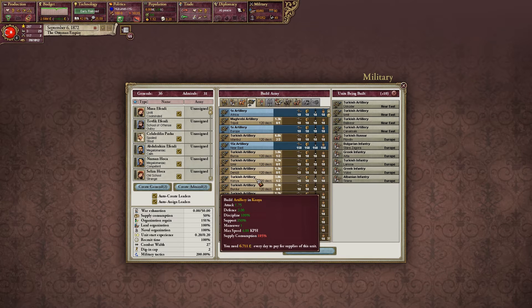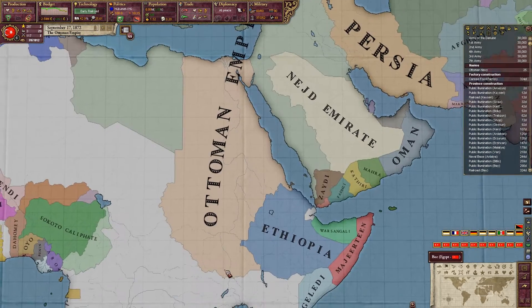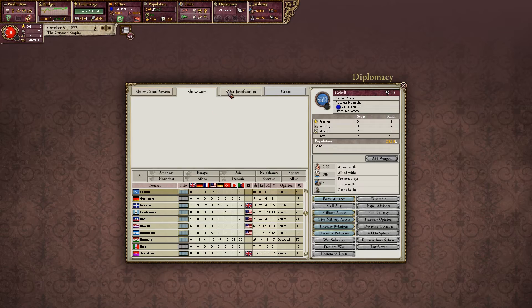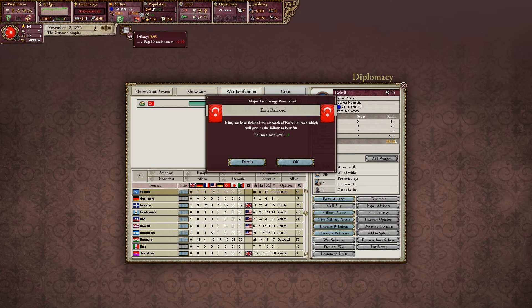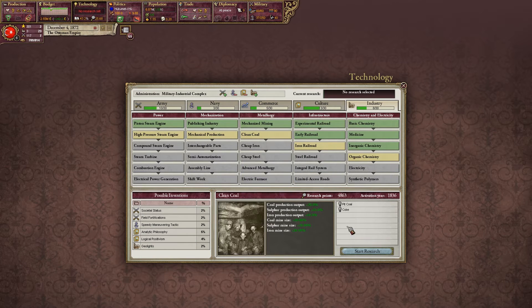Some cavalry and artillery from the Near East — not going to bother with engineers yet, I'm getting them later. How is this going — how much infamy will we get? Oh, how much did I get? I guess around 10, a bit more than that — I clicked through so fast I didn't notice.